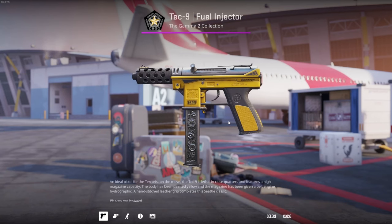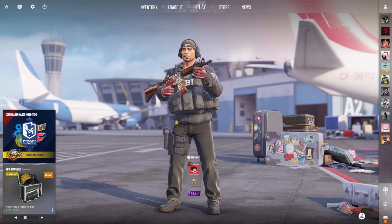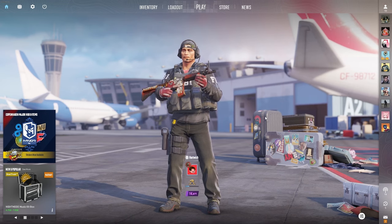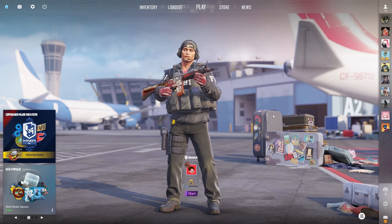Good luck with the giveaway guys, and now let's get straight into the video. So once again we have another Monday, which means we have another budget themed inventory. Last time we did a green budget themed inventory, and today we're going to look into the yellow themed inventory.